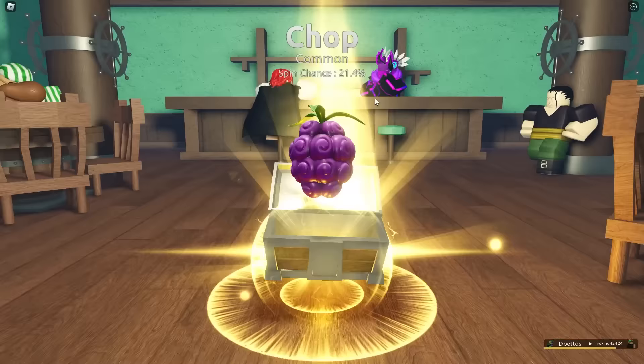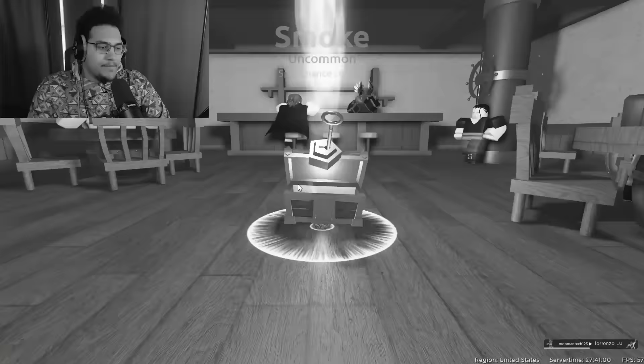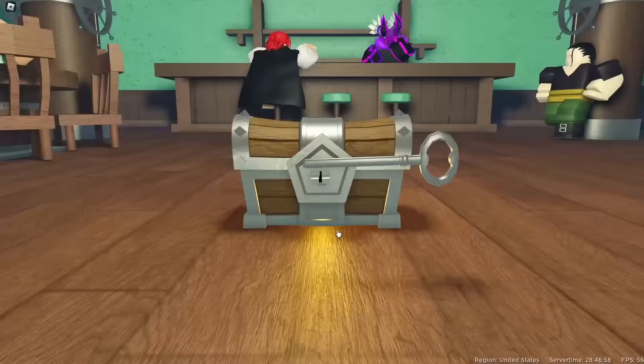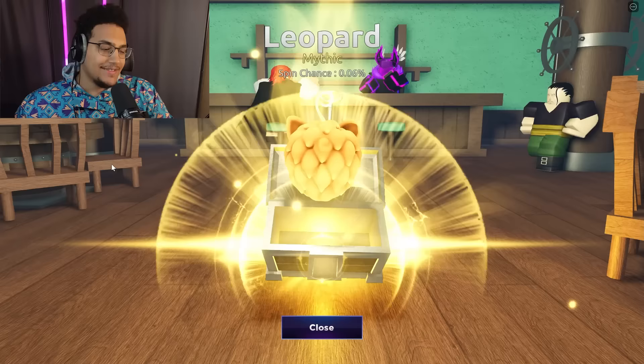Hundreds of spins later, Winter's spirit began to falter. I'm actually starting to lose hope. But he remembered some important words — mental's got to be strong, that's the only way we're going to get this leopard. And so he kept spinning... until — Let's go! Oh my God. This is right after the pity! No way! Just when I started to lose hope, I pulled leopard back to back after pulling the other fruit too.